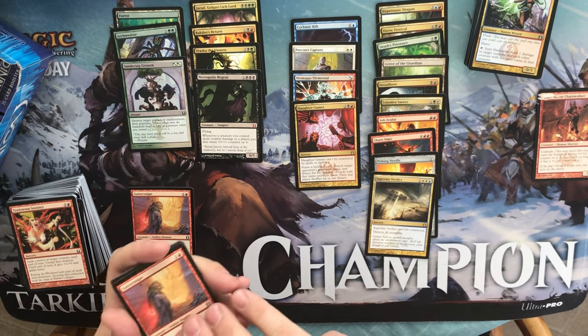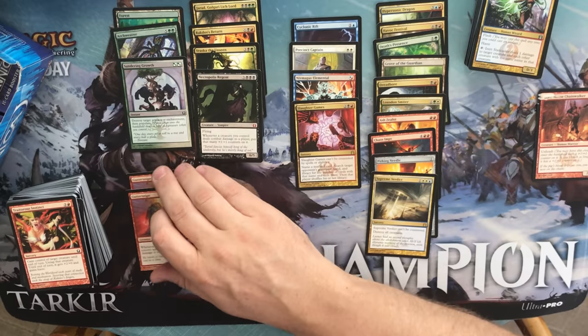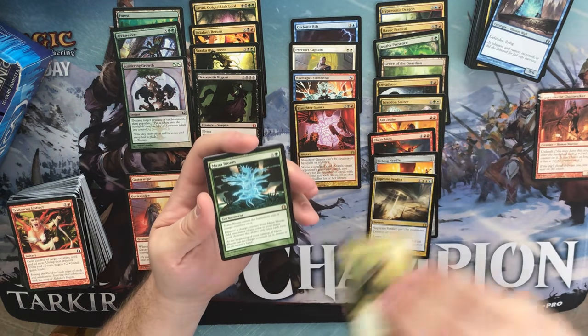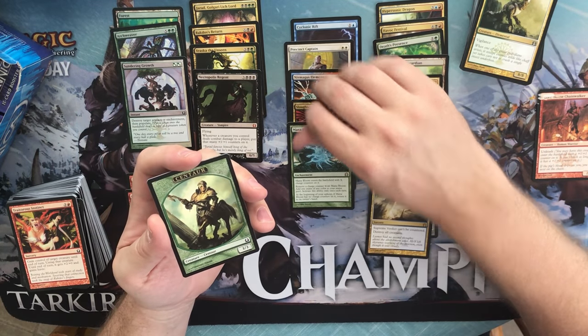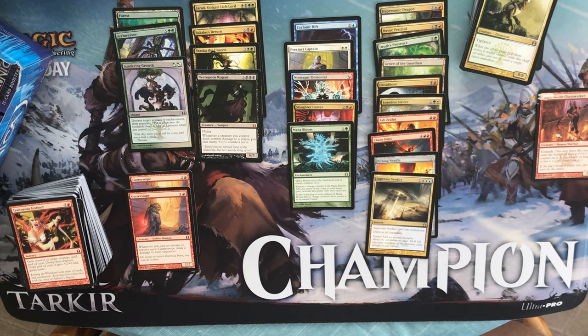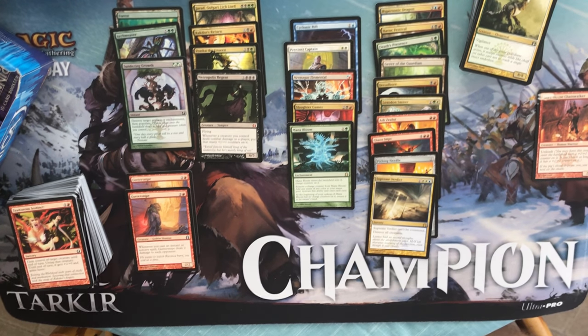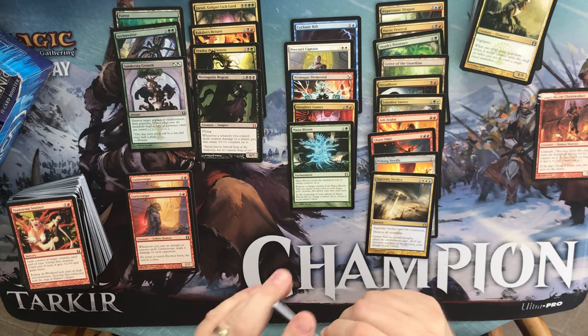Got another Guttersnipe — I think it's worth something. A Hover Barrier, a Risen Sanctuary, and a Mana Bloom — that's a pretty cool card. Mana Bloom is one green and X; it enters the battlefield with X charge counters. Remove a charge counter: add one mana of any color to your mana pool, activate only once each turn. Basically it allows you to adjust your mana however you like, and it returns to your hand if it has no counters on it. That's very interesting.